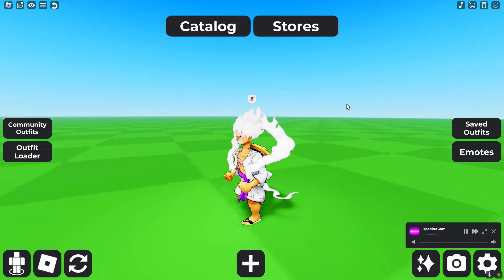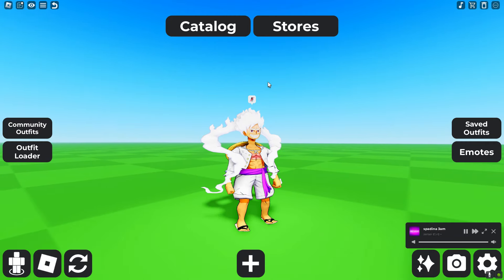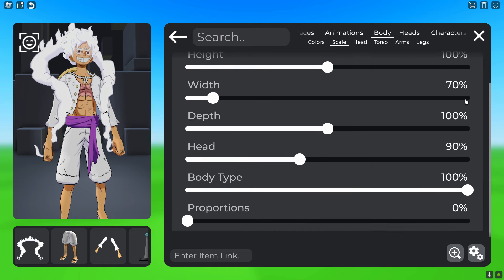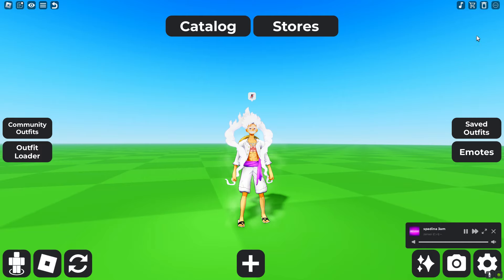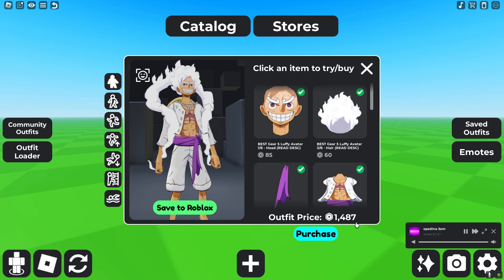Right now Luffy looks super squished and cursed, but we can fix that. Go to height and set it to 100, width to 70, keep depth at 100, head at 90, and body type at 100. Now in-game he looks like this. This expensive version costs 1487 Robux total.